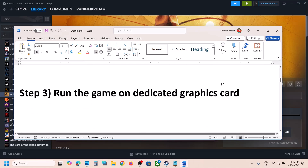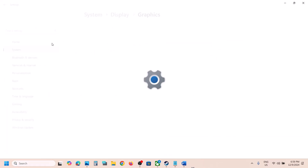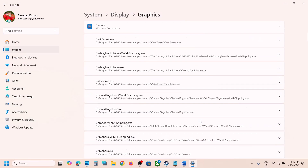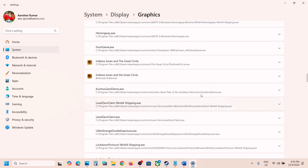The next step is to run the game on the dedicated graphics card. Type 'graphics settings' in the Windows search box, click on Graphics Settings, then click Add Desktop App. Browse to the game installation folder, select the game exe file, and click Add.